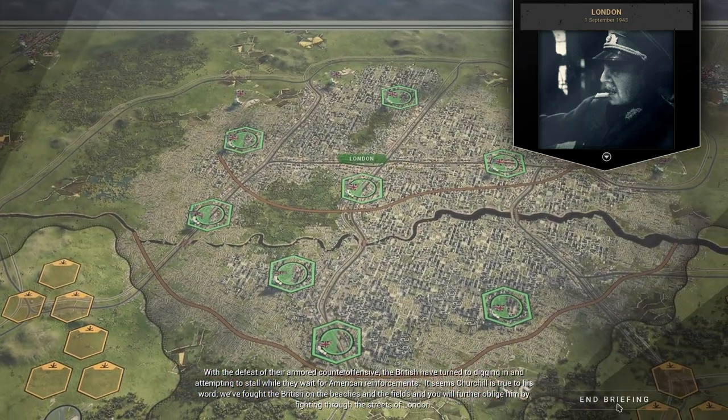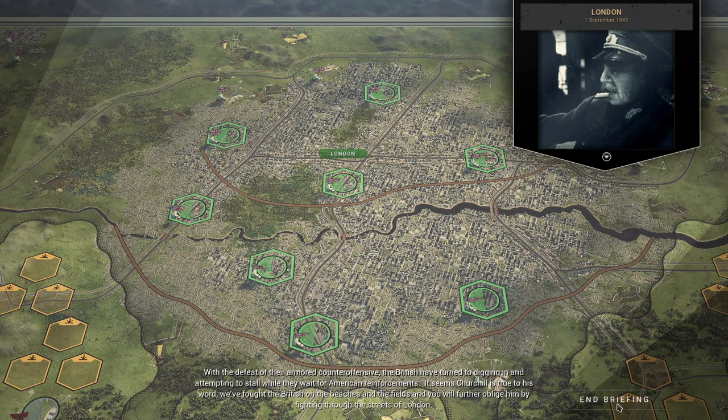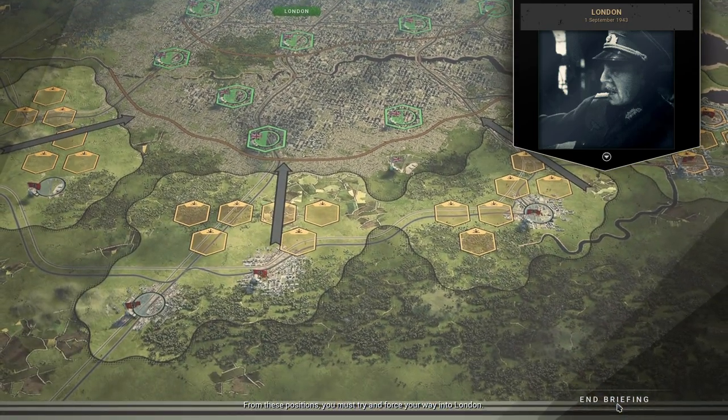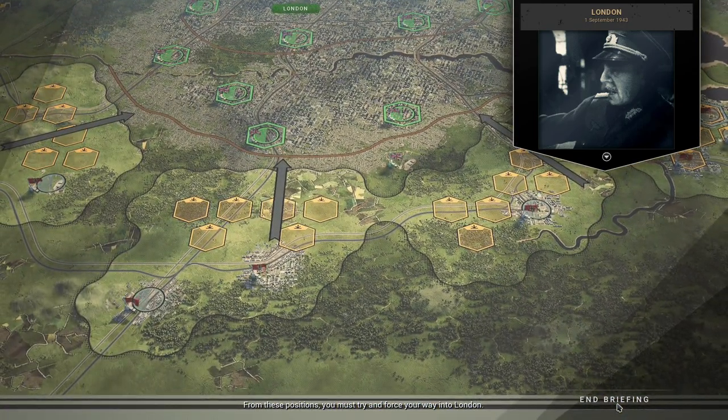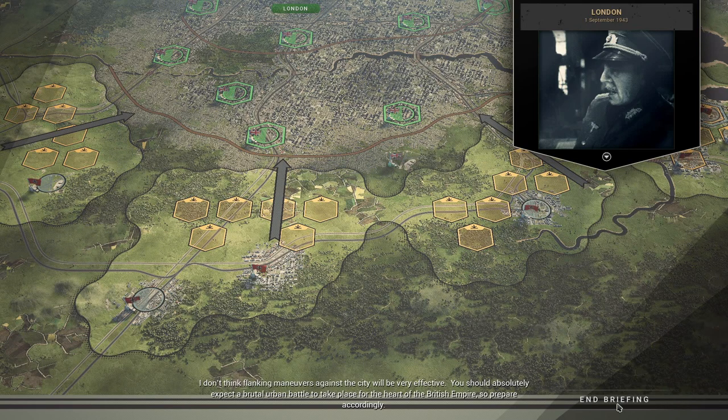With the defeat of their armoured counteroffensive, the British have turned to digging in and attempting to stall while they wait for American reinforcement. It seems Churchill is true to his words — he fought the British on the beaches and the fields, and you would further oblige him by fighting through the streets of London. From these positions, you must try and force your way into London.